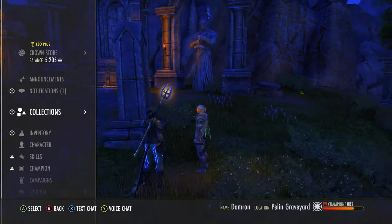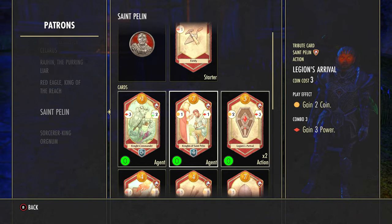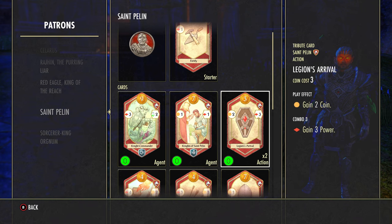Let me show you the upgrade — which is actually a downgrade. In our Saint Palin deck, Legion's Arrival still costs three coins to buy and you still get two coin, but now the power is pushed into a combo three. I hope this is a glitch and it was supposed to be combo two, because now you don't get any power at combo two — you have to wait until combo three to get all three power. It's probably not right and hopefully will be fixed in the future. I hope you all found this helpful and hopefully I'll see you around.